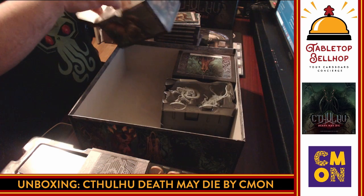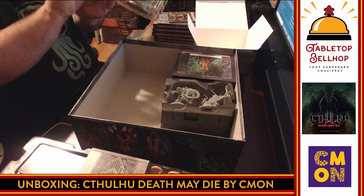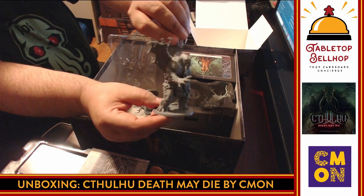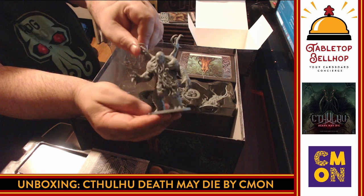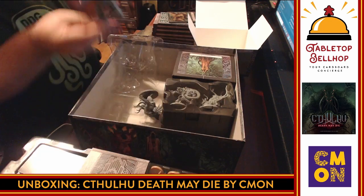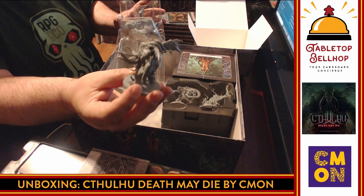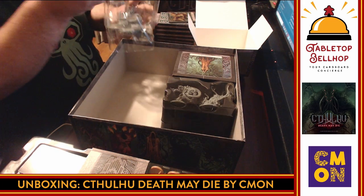And of course we have Cthulhu himself with a minion. We've got to get this miniature out — this is Cool Mini or Not, after all, and everyone cares most about how beautiful the miniatures are. Props to Cool Mini or Not: no assembly required. That is a pretty badass looking Cthulhu. It's not huge — I've seen Reaper minis that were bigger — but that is a nice looking mini. And we have a Star Spawn to go with him, which is a mini creepy Cthulhu. You can tell they were multi-part miniatures that have been assembled. That's a well-made, good-looking miniature.